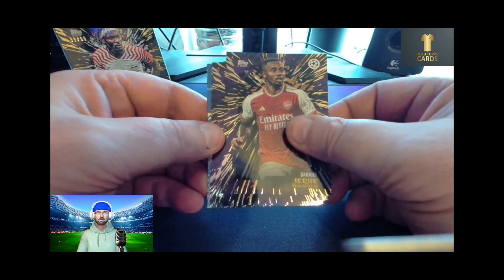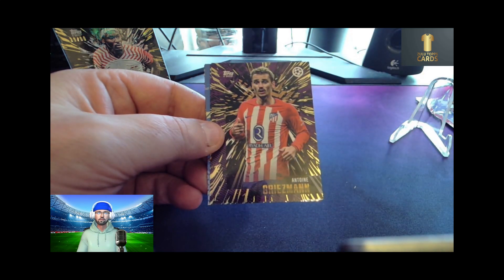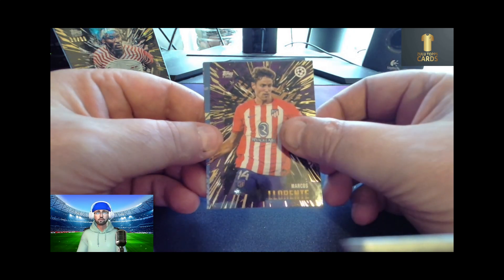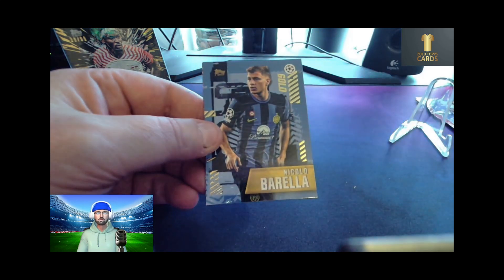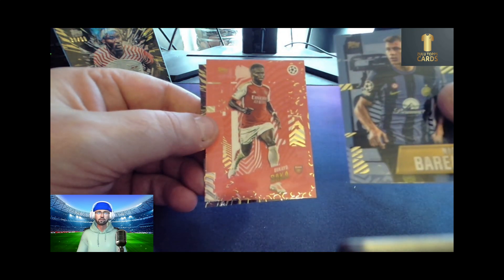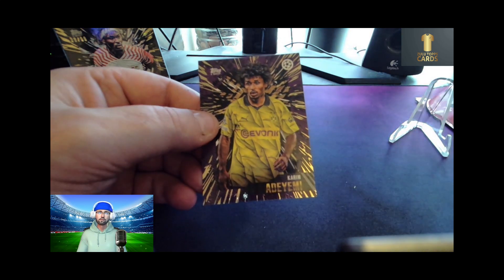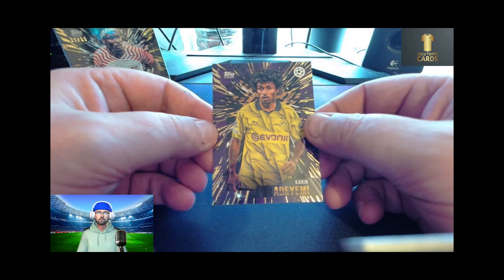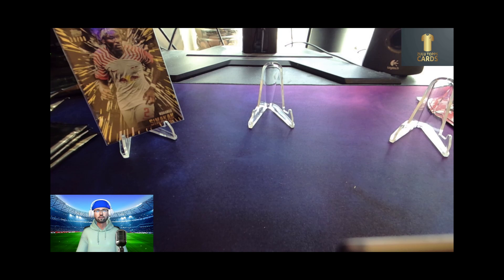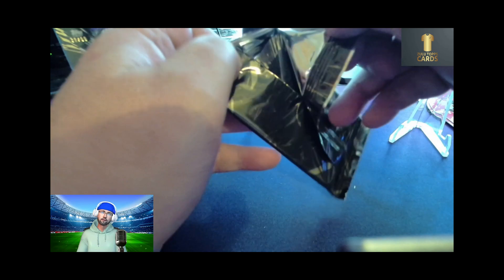Gabriel Jesus, a Felix Nmeča, an Antoine Griezmann, another Marcus Llorente, a gold Nicola Barella, an elite Boyako Sucker, and Karim Adeyemi. So that's five packs — we're halfway through. Still no autograph yet.